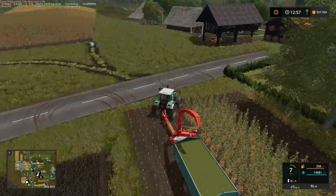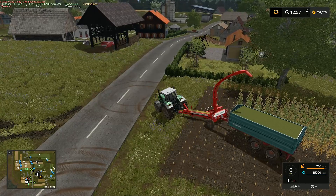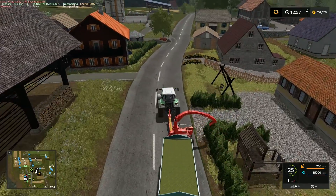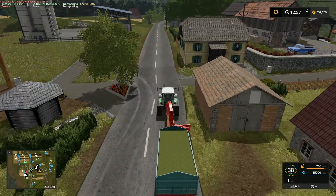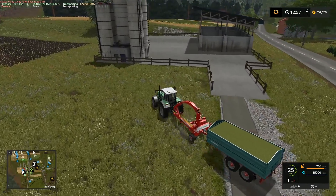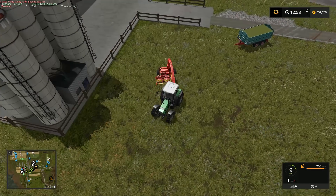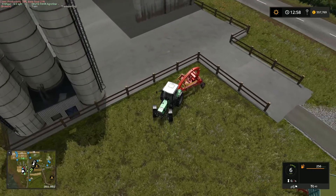That reflects a lot of the change in the whole world — but I talked about this last week so I won't go on. We've got 15,000 liters — I'm going to stop that one and fold it up. Right, so that is our silage. I'm hoping these two trailer loads will be enough. I'll bring the Pöttinger in over here, unhitch that trailer, and back it into this corner.